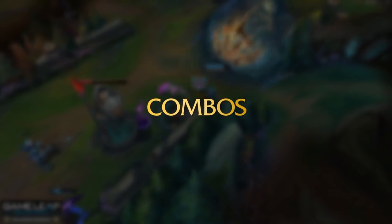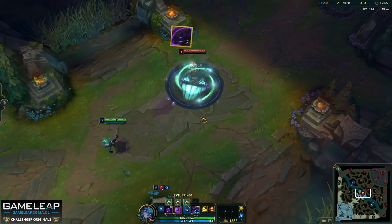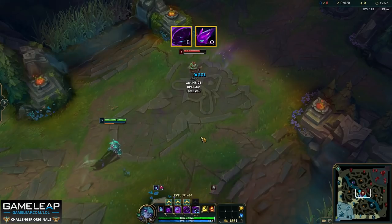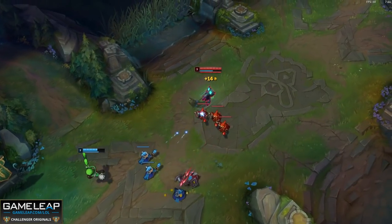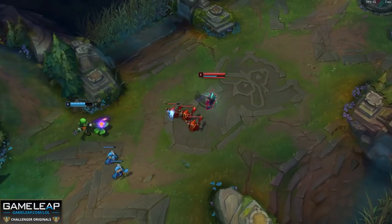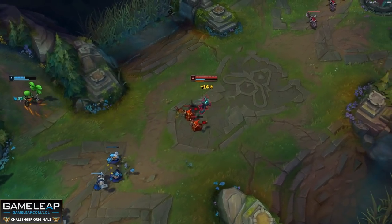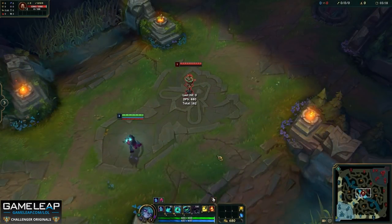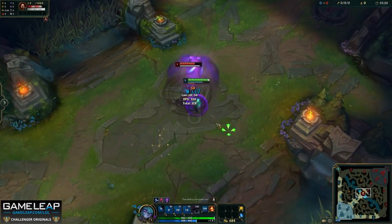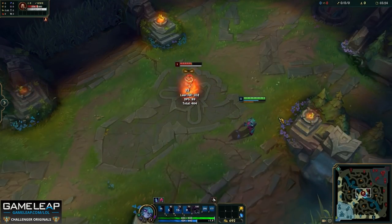Now let's get into the combos you have to know. One of the most basic ones, mainly for the laning phase, is just using your E to set up your Q poke. Because remember, your E is going to slow the target for two seconds, so when they're slowed it makes it a lot easier to land your Q, especially if your E procs your fear. Now once you hit level three, there are multiple ways of actually engaging onto the enemy champion, especially if your jungler is ganking. One way is simply to flash W onto your enemy to fear them — this then guarantees your E and Q, and the actual damage you do in that space of time is insane.